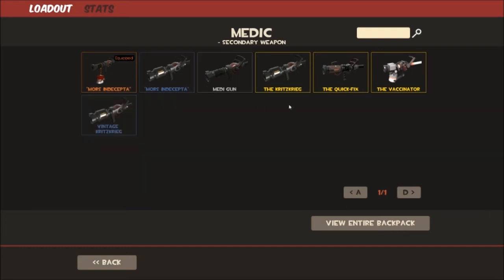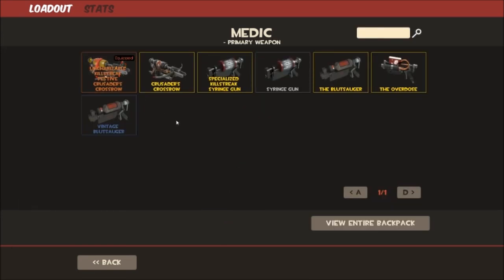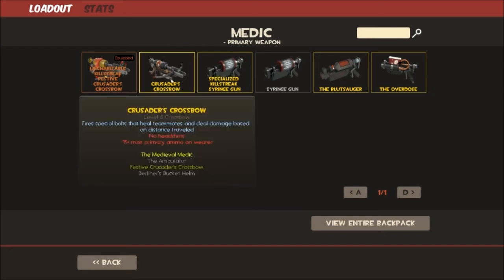That is the Vaccinator — hopefully those Mediguns have helped you. Moving on to the primary and melee weapons. Now the primary weapons will give you some range advantage, which is why I favour them. We have the Crusader's Crossbow — it's basically a quick-firing projectile. If you fully charge a Huntsman and then release it, it will have the same arc as a normal shot of the Crusader's Crossbow.